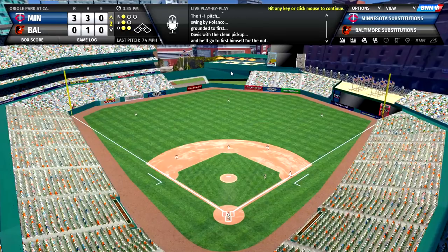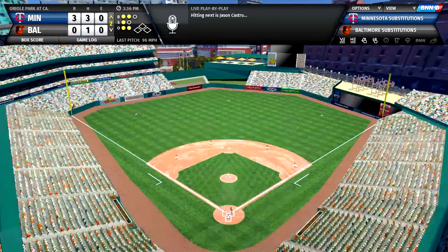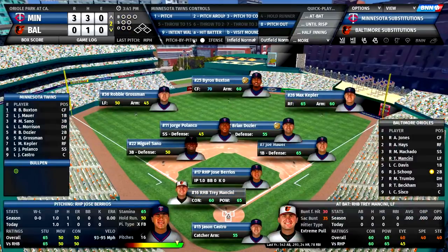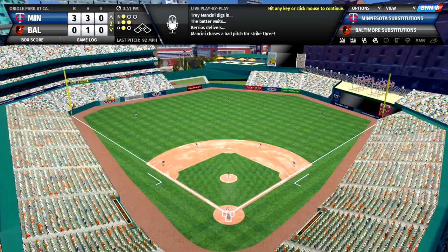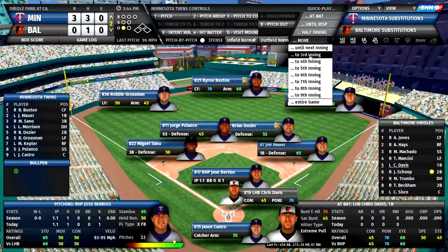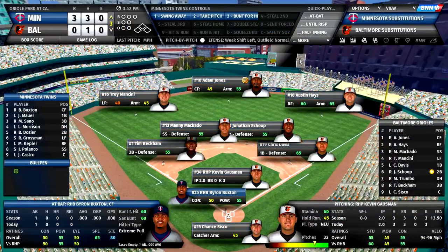I appreciate the developers reaching out and giving me the code. We're a couple of innings in — three nothing Twins. Jose Barrios gets a strikeout. I skip to the third inning and top of three brings no more hits — offenses have completely quieted down. Byron Buxton flies out to left. I want to see more ground balls from Byron so he can use that speed.